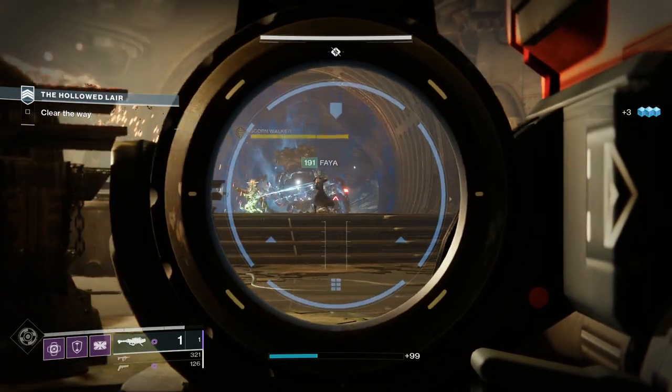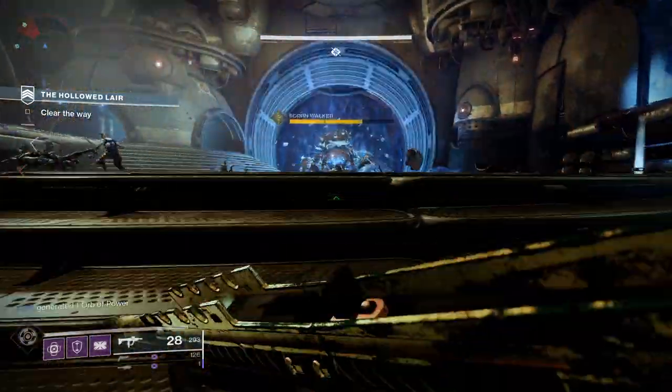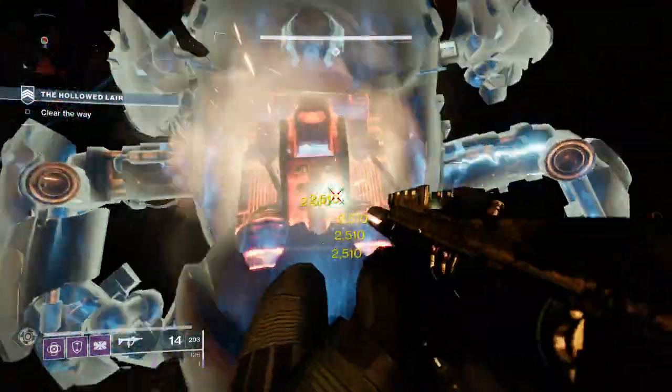Bungie gave rocket launchers a 30% buff to bosses, so rockets are really nice and viable this season. To get Charged with Light you can use something like Taking Charge or the elemental well mod called Elemental Charge, which you can pick up from the War Table in the Helm.